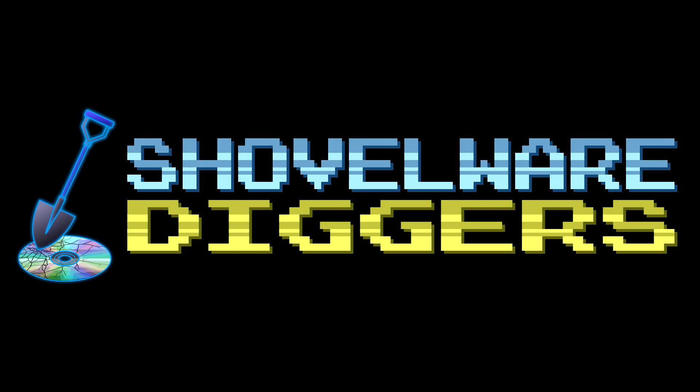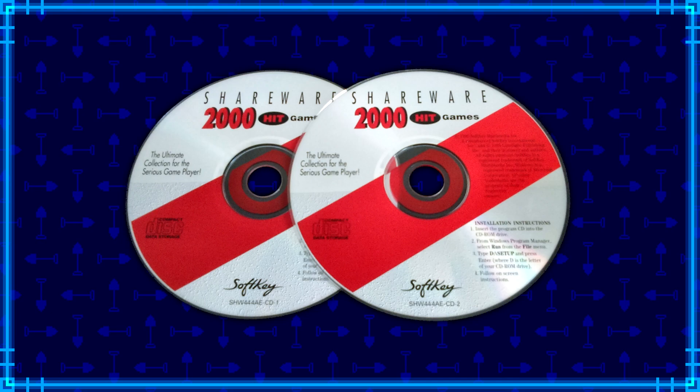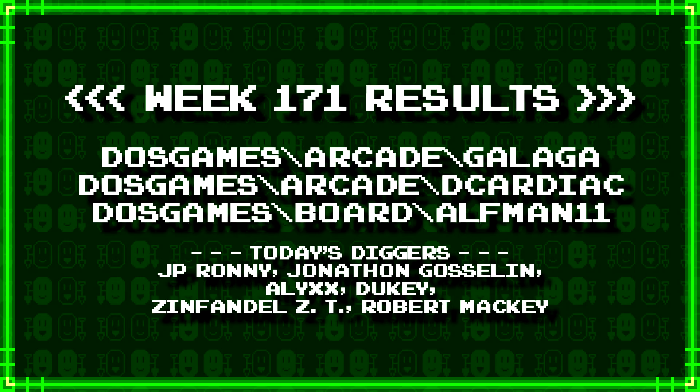Welcome to Shovelware Diggers. Our dig team is currently excavating the Softkey Shareware 2000 Hit Games 2CD Collection. You can find a link in the video description containing the entire directory structure of this archive. We have another week of team digs, and this is what our diggers have for us today. For more information on how to join the dig team, simply follow the Patreon link in the video description. Now, without further ado, let's get started.